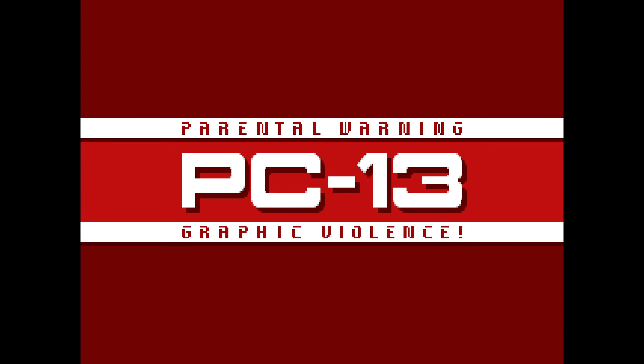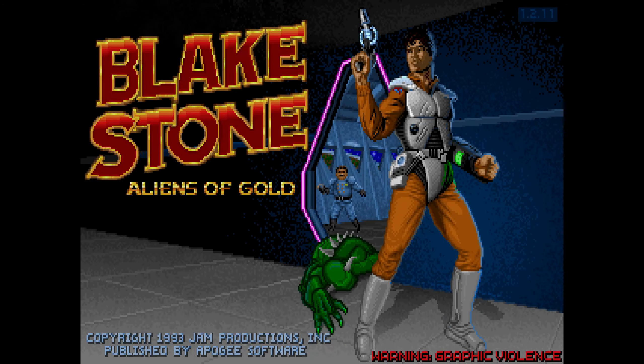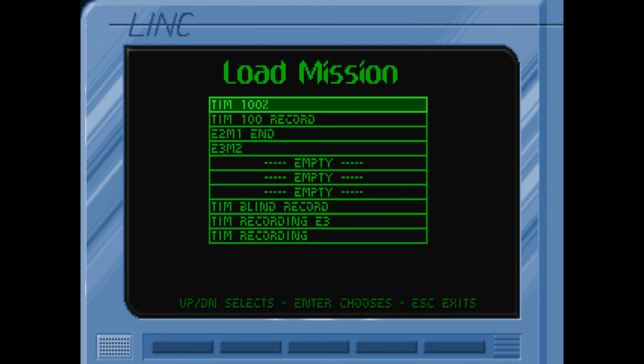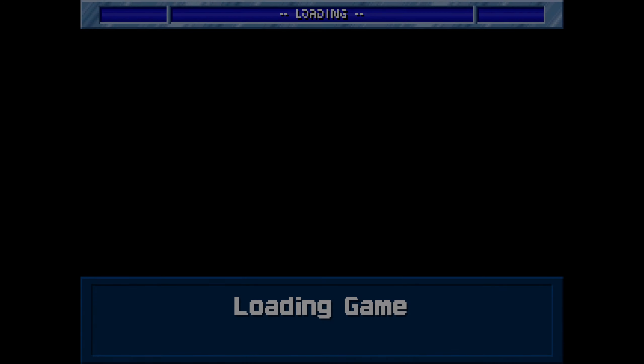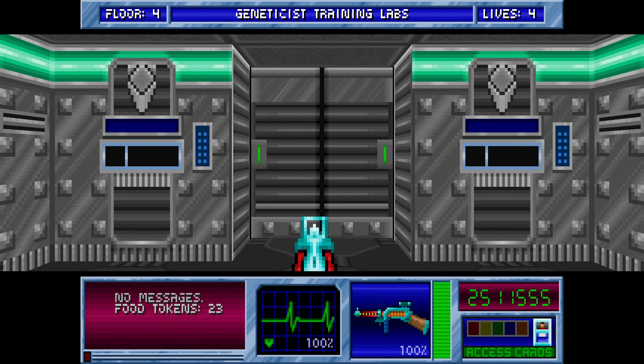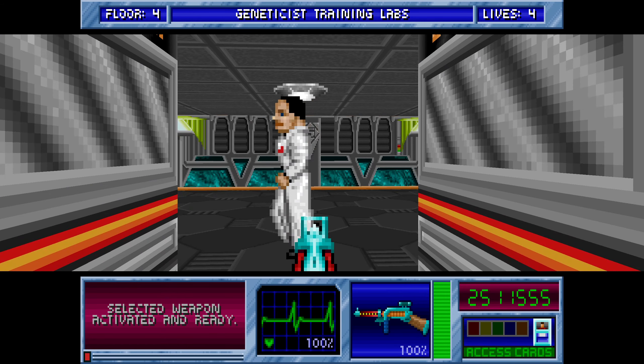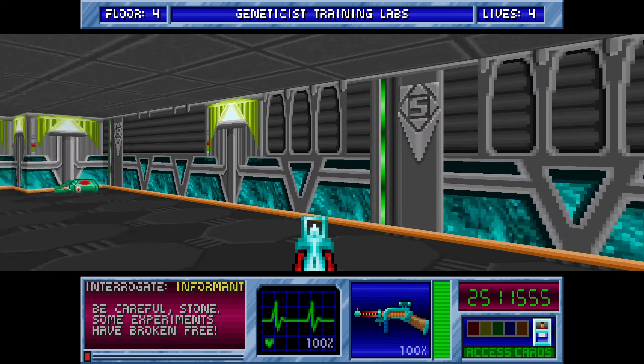Hello, this is Tim here again. We're going to be playing some more Blake Stone: Aliens of Gold, where we're going for 100% kills, points collected, and informants on the Veteran Agent difficulty. This is going to be Episode 3, Mission 4.